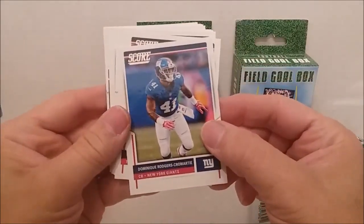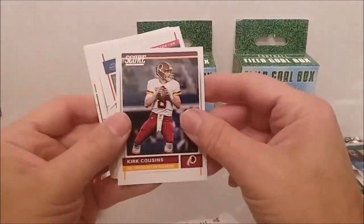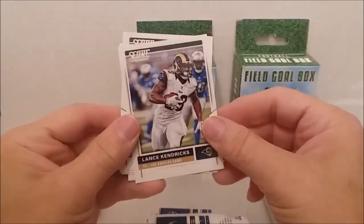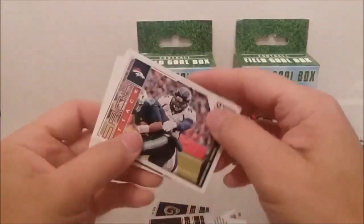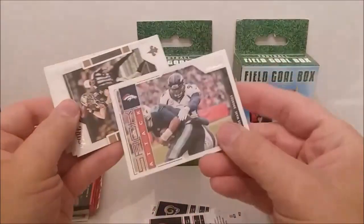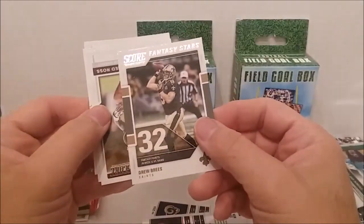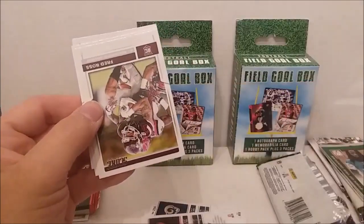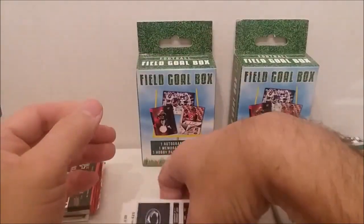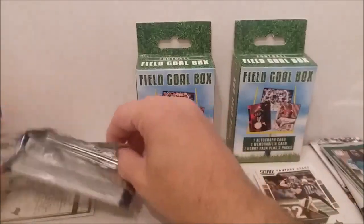Here we go with 2017 Score: Dominique Rodgers-Cromartie, Cameron Brait, Kurt Cousins, Robert Woods, Joey Bosa, Lance Kendricks, Gerald McCoy, Marcus Ware - that one's an insert, Sack Attack. Drew Brees Fantasy Stars insert. Fred Ross, Solomon Thomas. Sack Attack there. Let's take this wrapper and get to these other hits.